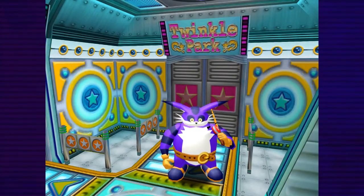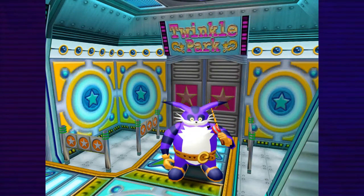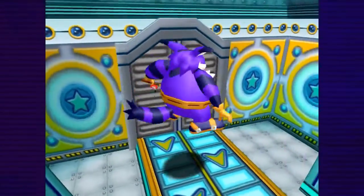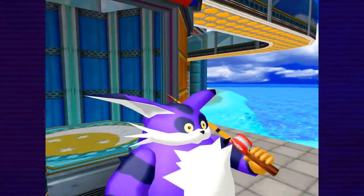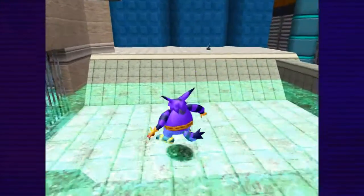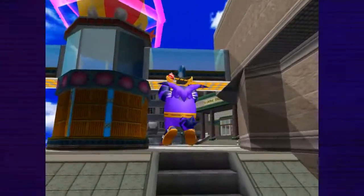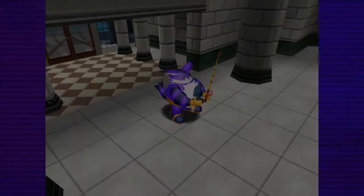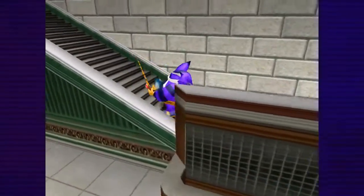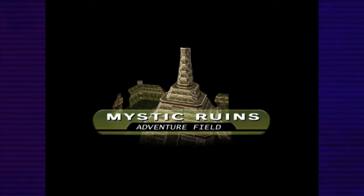Welcome back everybody to another episode of Sonic Adventure DX. I actually forgot the title of the game for a second there. Look at this miserable stupid face of a cat. Last time we spent the better part of 20 minutes trying to catch Froggy. We caught Froggy and our mission now is to catch Froggy because apparently he escaped. It wasn't shown in the game, but he escaped and made his way over to the Mystic Ruins and went into a stage that requires a key for us to enter. This game really wasn't very good with pointing out the plot that it's trying to impose on you.